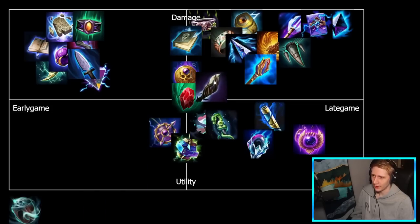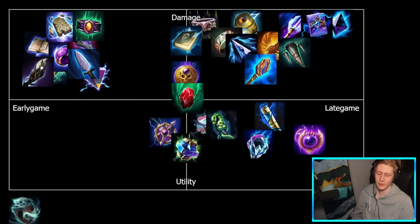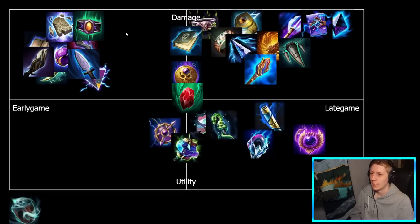Finally, Warlock Staff is going to be in basically the same place as Book of Thoth in terms of early versus late game — it's a stacking item, same reasoning, you want to get it online as early as possible to get those stacks going. But it does have a little more utility than Book of Thoth due to coming with health. So we'll place it very close to Book of Thoth but shifted slightly toward utility. And that's the full magical damage alignment chart.